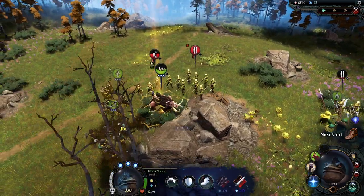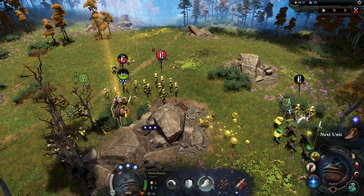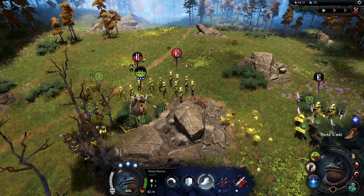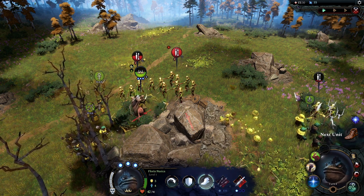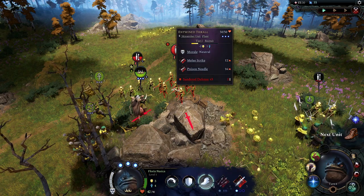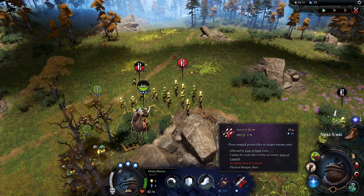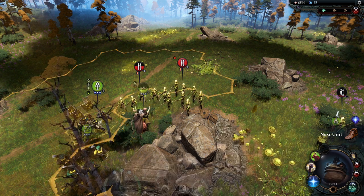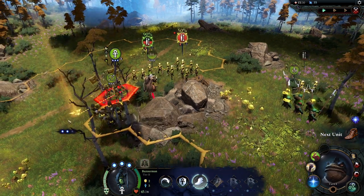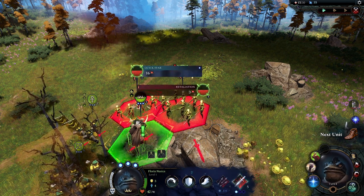We're going to go attack these boys here because we deal a lot more damage on them - we're flanking these boys. You can see the retaliation thing, so we attack them and they're going to hurt us back. Now we have a bit of a problem - we're going to turn our hero so we're not flanked as much anymore. I can't shoot my bow anymore because the enemy is within the zone of control. If you ever play Dungeons & Dragons, that just means while they're directly adjacent to me I can't move away without them getting an opportunity to attack, denoted by those red little swords on the ground.